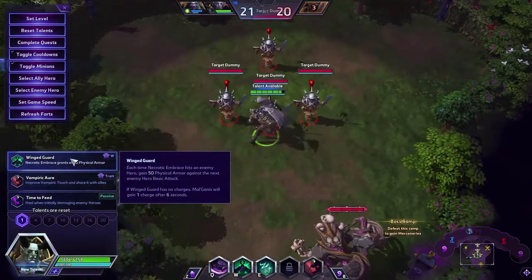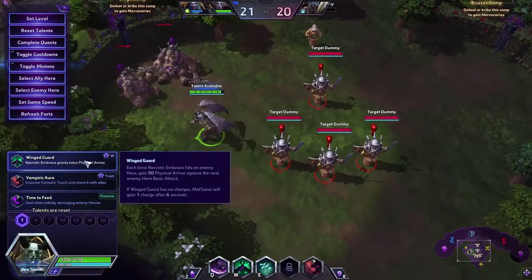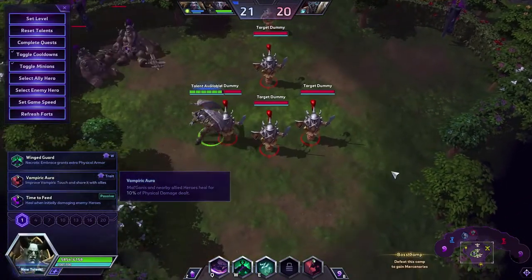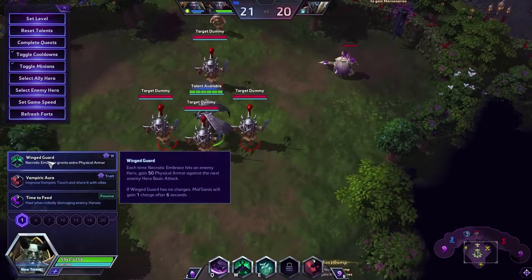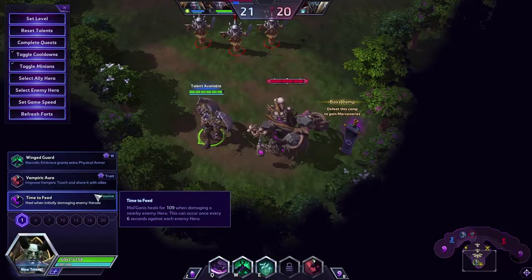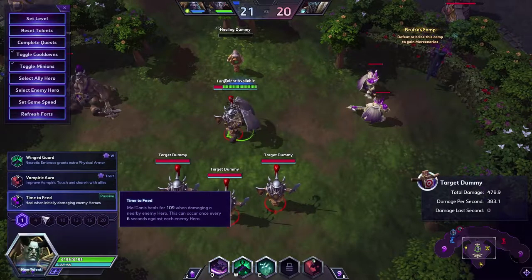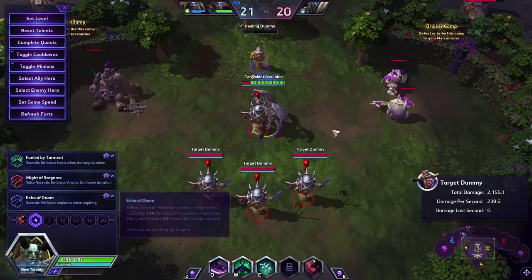I don't want to make this video too long, so I'll go over talents real quick. We got Winged Guard — each time Necrotic Embrace hits an enemy hero, you gain 50 armor. This is for sustained physical damage builds. You also got Vampiric Aura, which gives you more healing and also heals your teammates — that's the safest way to go. Vampiric Shadow heals every 6 seconds for 109 when damaging nearby enemy heroes. I would rather go Vampiric Aura — you'll heal more out of that.